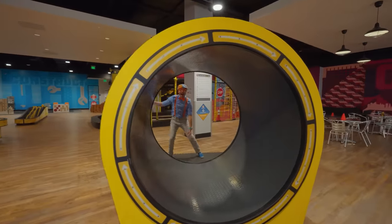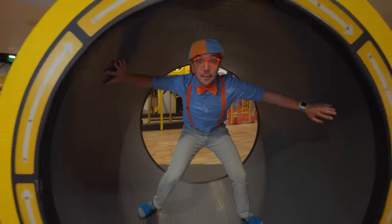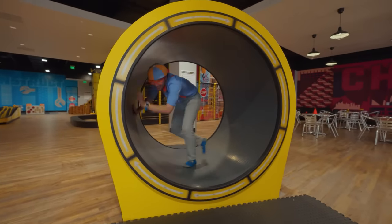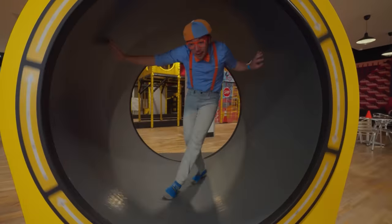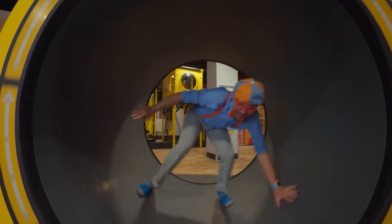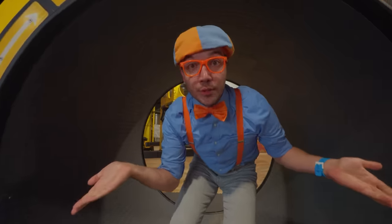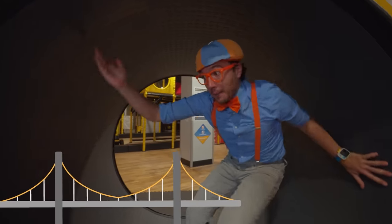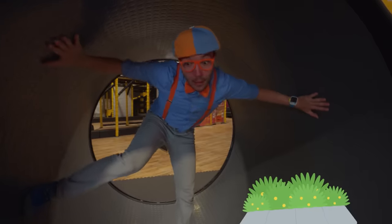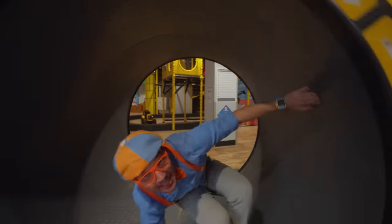Check it out! Do you see what this is? It's a cement mixer! This one is really good at mixing and spinning all the cement! Cement is what a construction worker uses to build bridges and buildings and sidewalks. And a wheel like this called a drum — these help to mix up all that cement!